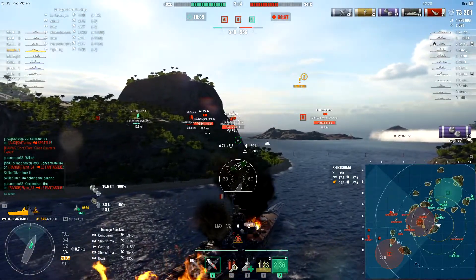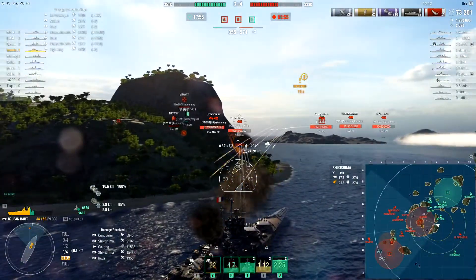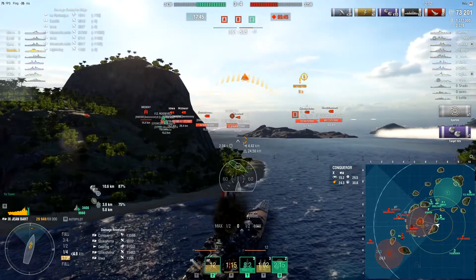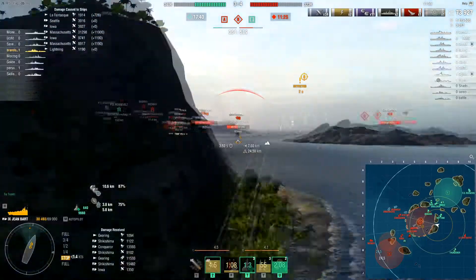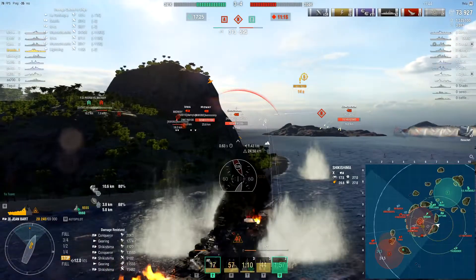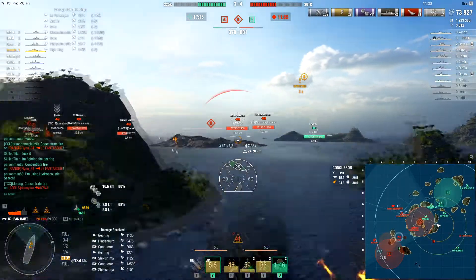I push forward because I've lost engagement range on everything I wanted to shoot. A bunch of things get spotted. I wanted to shoot the Shikishima but he turns his guns toward me, so I try to get my guns past the island — but there's an island indicator for a reason, so my shells go into it. The enemy Gearing pops up and my secondaries open up on him. Without manual secondaries they just target whatever they want, making them inaccurate, but five shells bounce off the Shikishima.